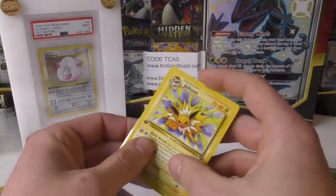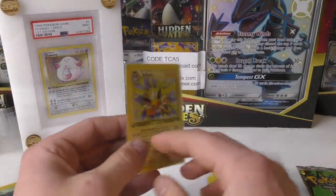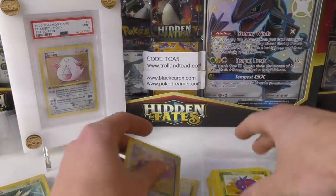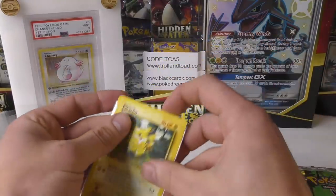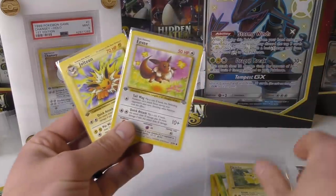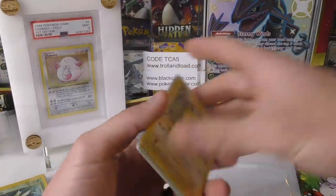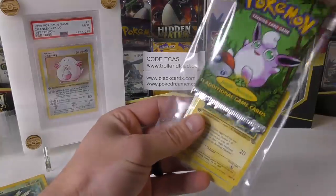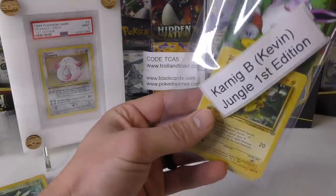You didn't pull a hollow, but I bet you got your value back if these all grade well. That's the key — people want these pack-fresh cards so they can get high grades for resale or just for their collection. Either way, three hot pulls: the Eevee, Pikachu, and Jolteon. Congratulations! Sorry you didn't get a hollow — I pulled a hollow out of the unlimited pack — but I still think you got way more value with yours. That Scyther is probably about an 8, might get a 9 if they're just looking at the front.